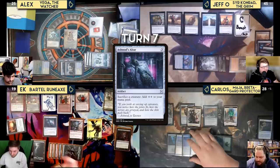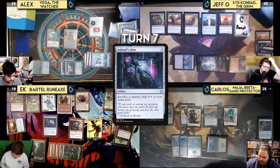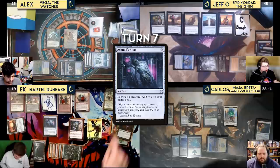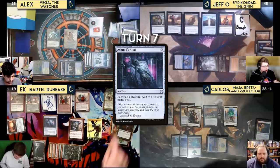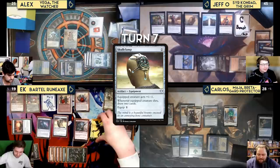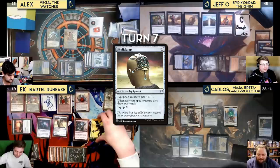EK draws and untaps. He plays Goblin Anarchomancer and Goblin Matron, searching for Munitions Expert as a potential answer. He then plays discounted Goblin Instigator for a Goblin token and Frog Tosser Bannerettes — a 1/1 Goblin with Haste that reduces Goblin and Rogue spells by one. EK plays Impact Tremors, Beetleback Chief (two Goblin tokens), and Goblin Surgeon, each triggering Impact Tremors.